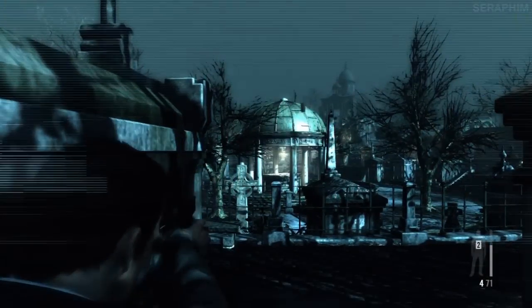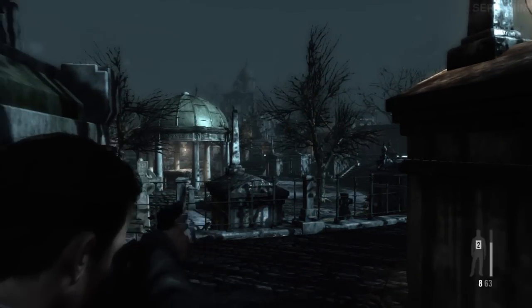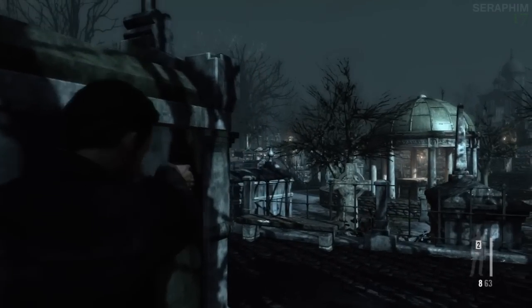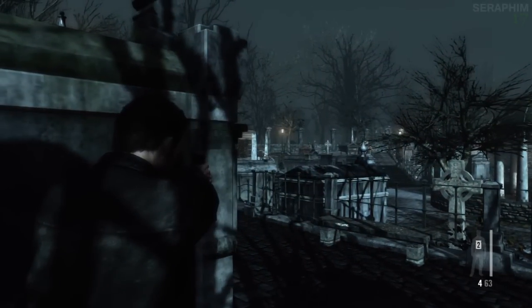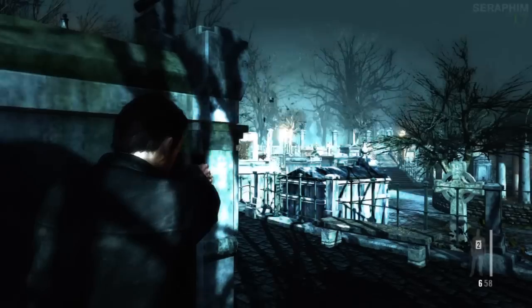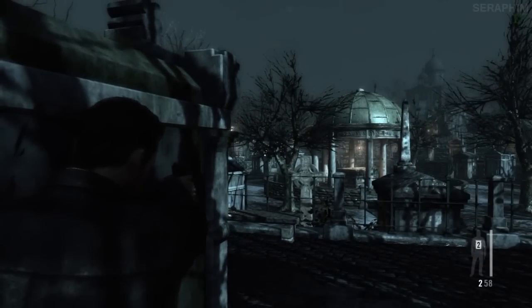This is the hardest firefight of this level in my opinion, because there's a lot of dudes, the cover is ridiculously bad, it's long range, and it's hard to see people. As soon as it starts, run over to where I am in this corner and just shoot people directly across from you. You're so far away that they seem to have a lot of trouble shooting you. Once you've covered your right-hand flank, you need to start eking out and killing the rest of the guys. This is hard because of the environment and nothing else. If you do it this way, you'll be safe and hopefully you'll be able to nail them quickly and take minimum damage.